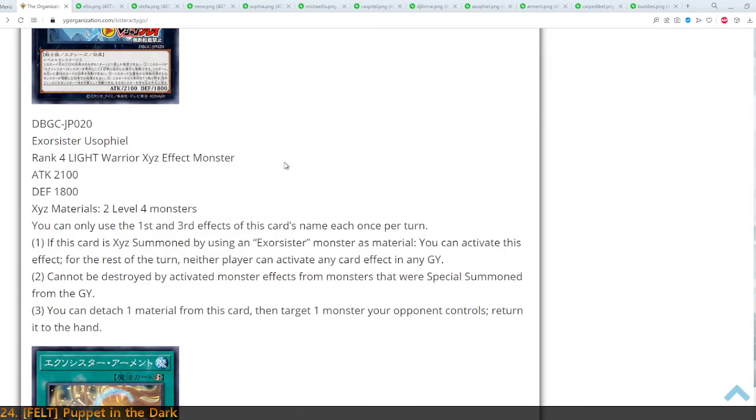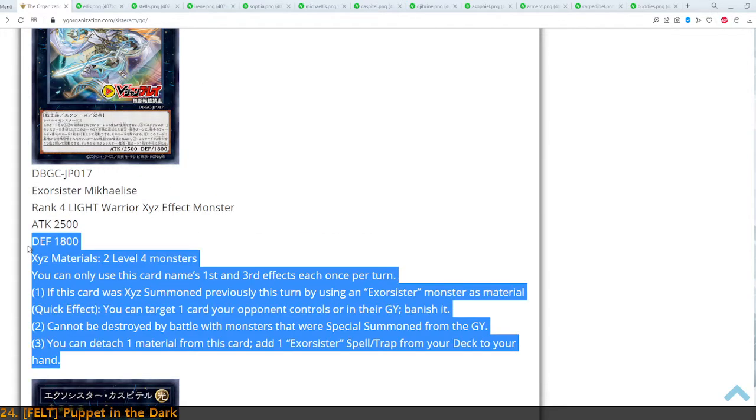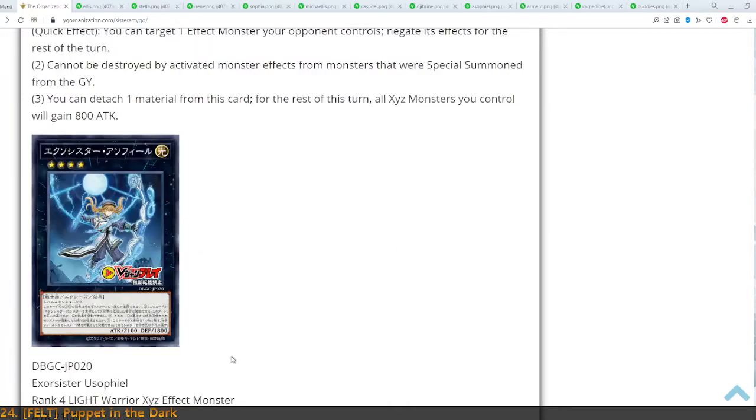Or what you can also do is use it proactively. You can leave one of your basic Exorcister monsters on the field and use that quickspell — which you can also proactively search with Mikaelise, which is why this card is so good. You can add it to your hand, set it, and then in the opponent's turn you can summon any of the three other Xyz monsters. All of these are incredibly good and you can change what you want, depending on what deck you play against.